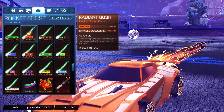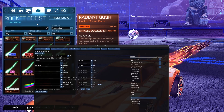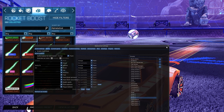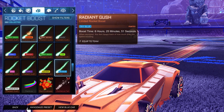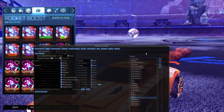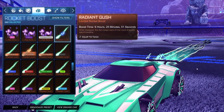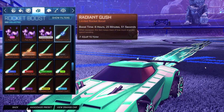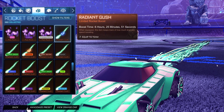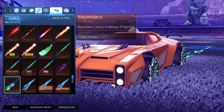For the boost: on the orange side I'd recommend Ion painted Orange — there's no ion available in my current setup so I'm showing Radiant Gush painted Orange, but Ion painted Orange looks great and that's what I'd go with. For the blue side, since there's no ion teal color available, do the Radiant Gush unpainted — that's the only boost in the game that matches the teal. So: Ion painted Orange for the orange side, Radiant Gush unpainted for the blue side. No topper, no antenna, no goal explosion.